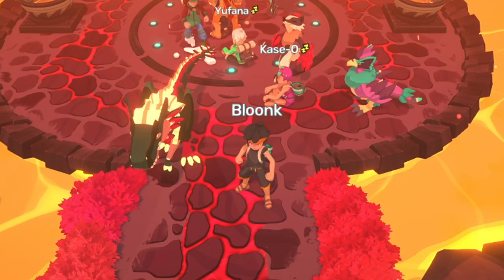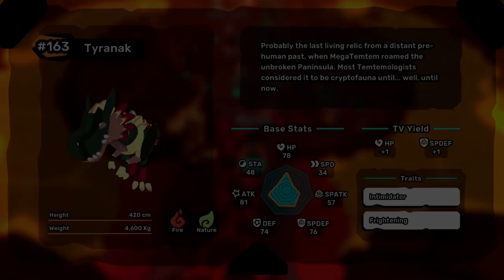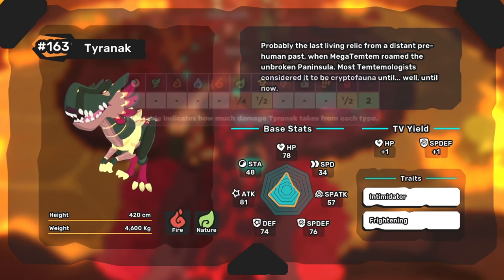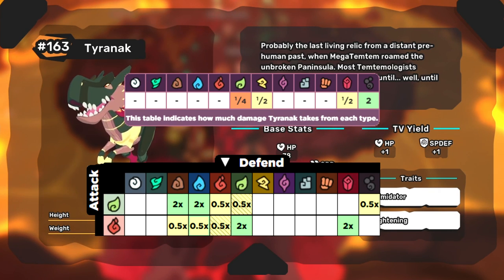Hi Tamers! Today we're going to talk about the first mythical Temtem, Tyranak. Tyranak is the only nature fire Tem, which is an incredibly good typing. Defensively, he's only weak to toxic, and offensively nature and fire cover each other's weaknesses pretty well.